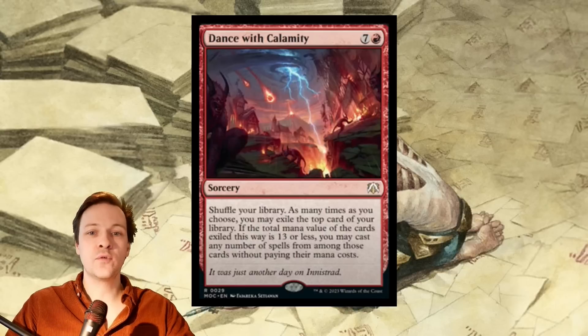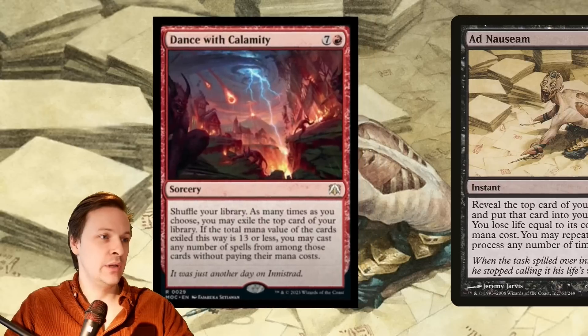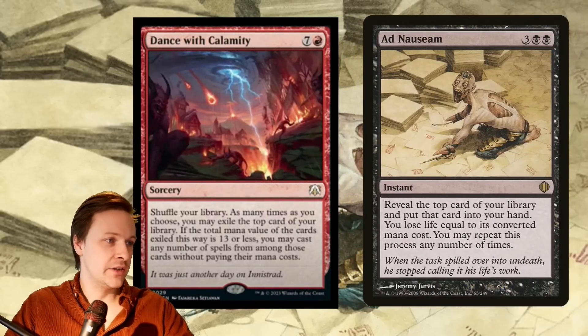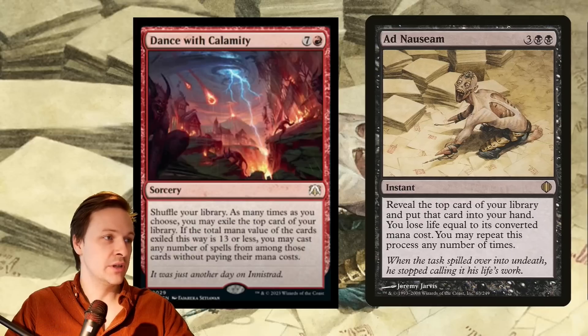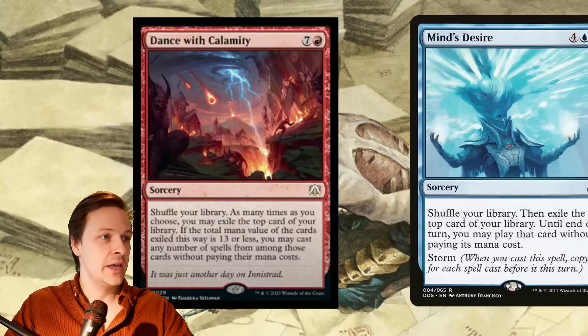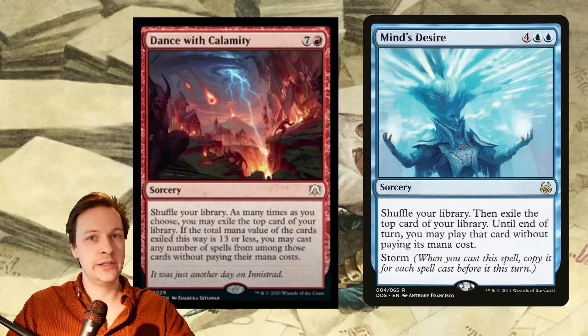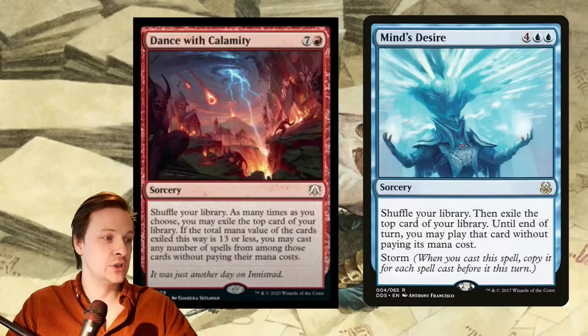First and foremost, it's actually not that similar to Ad Nauseam — well, it's kind of similar. You can sit and do it for as much as you want until you feel like you're hitting the critical number where you could fail. But there's a much better comparison: Mind's Desire. Mind's Desire also lets you cast spells from the top of your library without paying their mana cost.